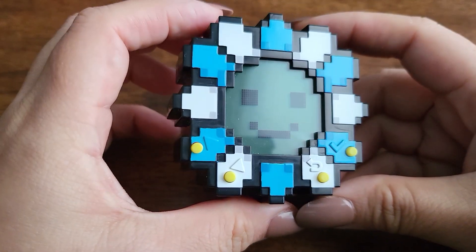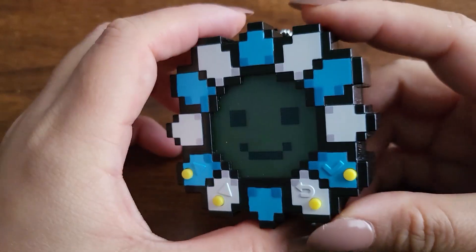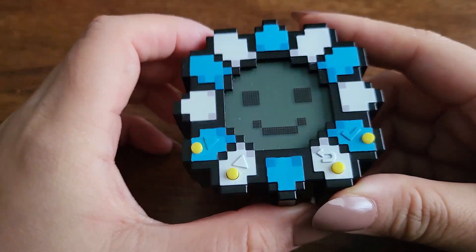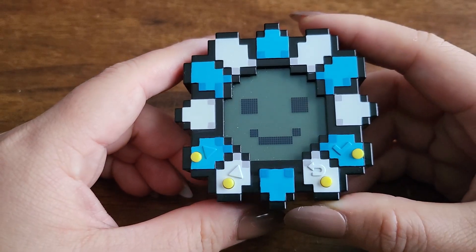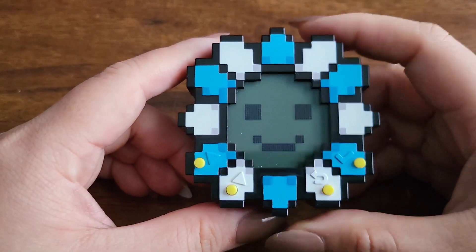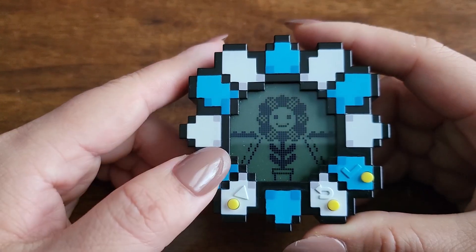Hi everyone, so this is the Flower Go Walk. I bought this off of StockX. I know it's also on eBay. When you first start the pet, you name the flower, you also give it your name, you set the time as well as the language. It's pretty straightforward.